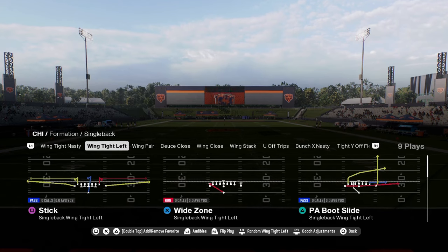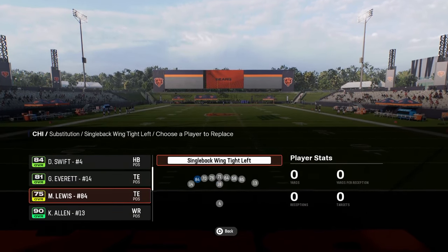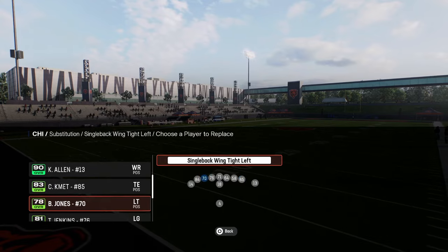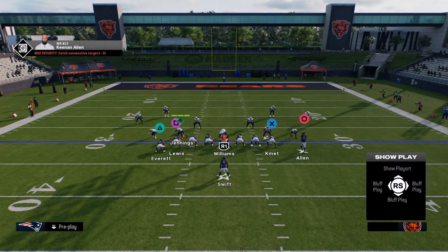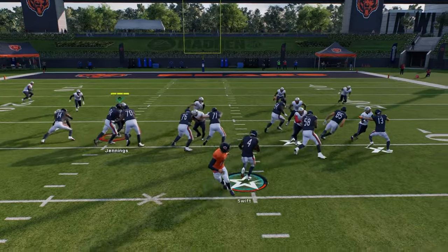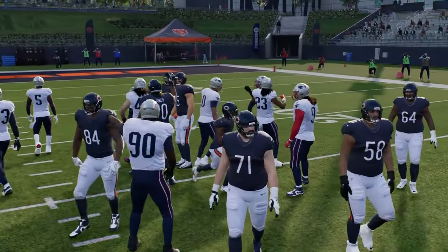You have this wing tight left formation — it's kind of a unique formation and you have this wide zone play. This might be one of the best red zone running plays in the game. You just come out here and run this, and it just gets you yardage in the red zone. It's super good at getting yardage inside the five.